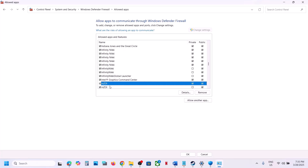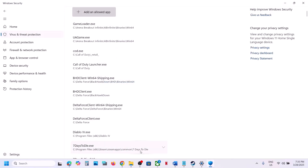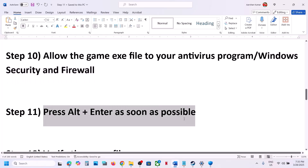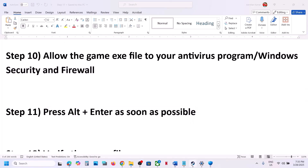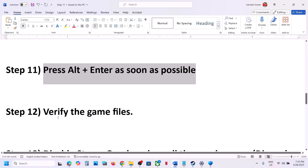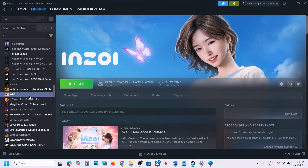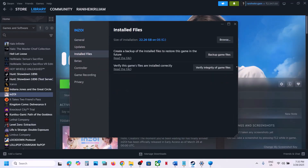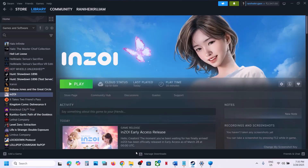Also, as soon as you launch the game, press Alt+Enter to switch to windowed mode and then check. The next step is to verify the game files. In Steam, right-click the game, select Properties, go to the Installed Files tab, and click Verify Integrity of Game Files. Once verification is 100% complete, launch the game and check.